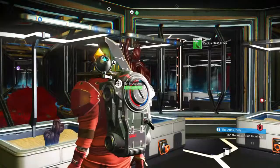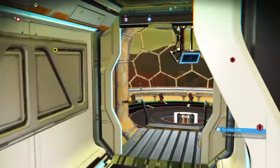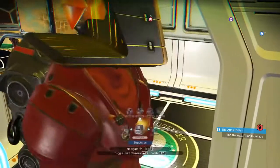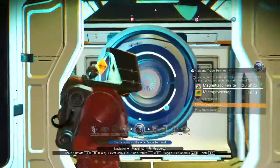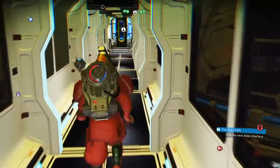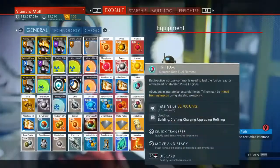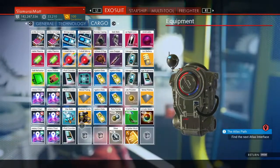All right, let's go back up to the front. We could also probably put one right here — you know what, I am going to put one right there. Oh, I don't have any microprocessors. All right, let's go back up to the front. A tree growing in my base — wasn't that beautiful? Now let's see how much star bramble we got out of that haul. The star bramble haul is the problem.